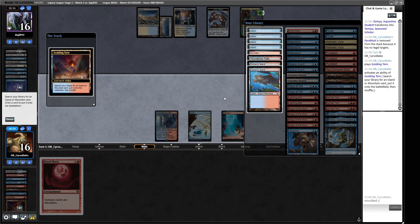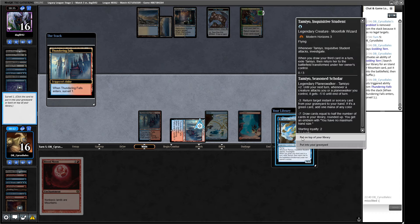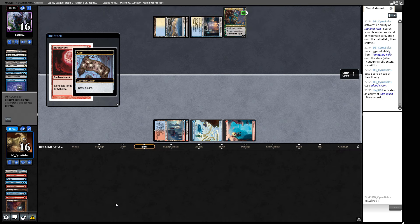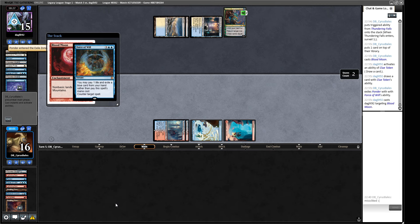Do we want the second blue source or the Thundering Falls for selection? I think we probably need the Thundering Falls and leave one blue source for now. The strength of this deck is just all the other things in it — Tamiyo on top of my library draws us more cards. Everything around the Ocelot stuff is really strong, and that's why the deck is good: the core of Tamiyo plus Frog is very strong right now. Our opponent rips a Force of Will.